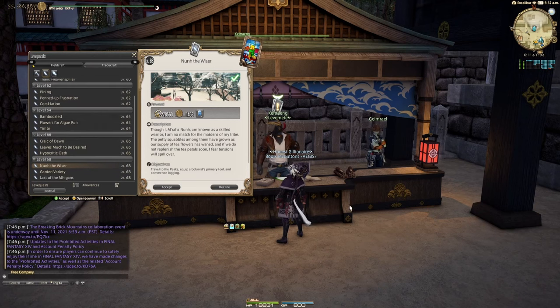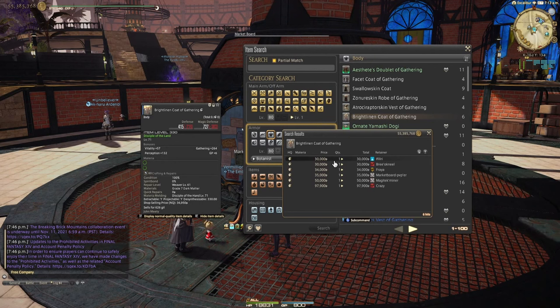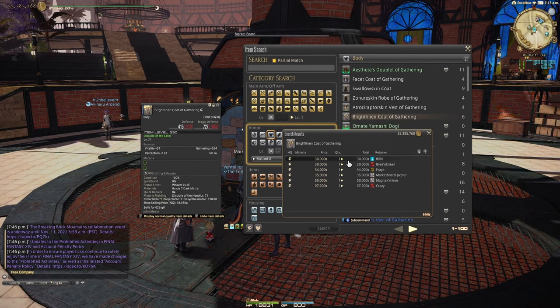If you need better gear you shouldn't really, but if you do, you can always buy a couple pieces off that same vendor. You're going to get another big upgrade at level 71. Right now on my server the high quality item is actually going for less than the vendor no-quality item, so make sure you check the market board.